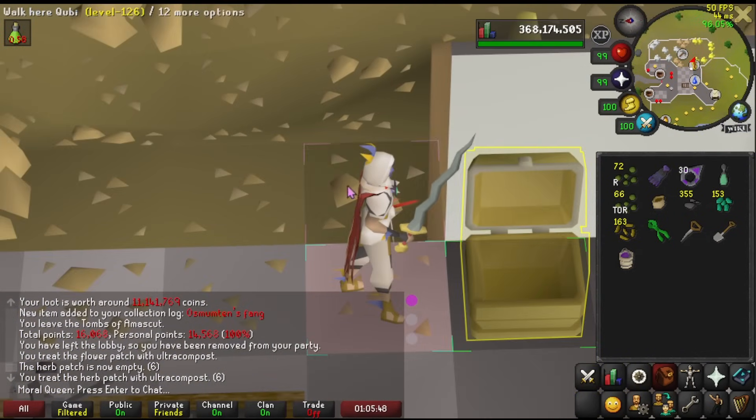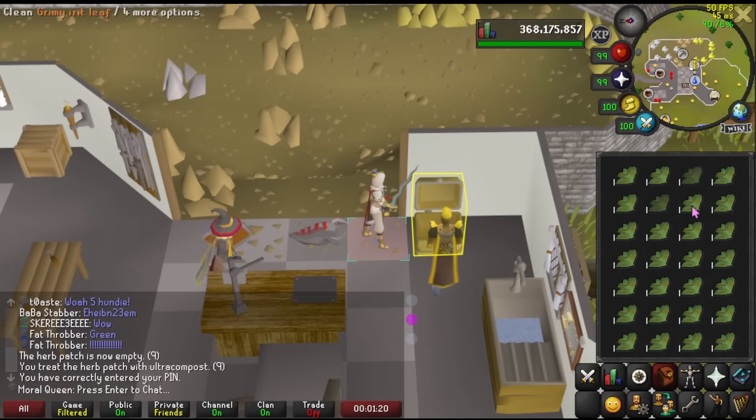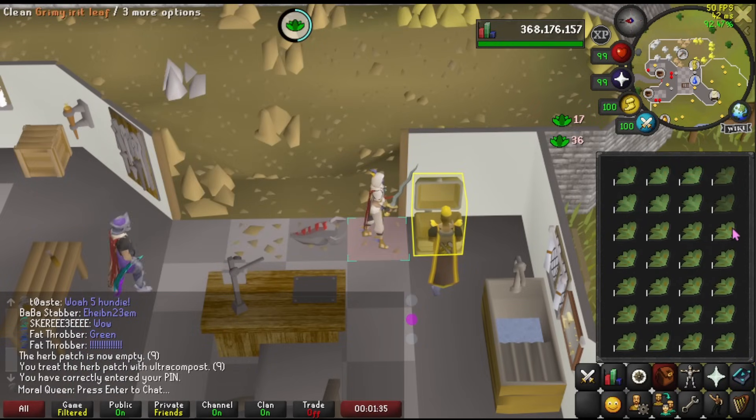Bumping up the supplies for future PVM. I've got a decent number of herbs in the bank right now and I think I'm going to unlock the potion storage from Mastering Mixology. Shouldn't take too long I don't think, and I think I have enough stuff in here to do it.